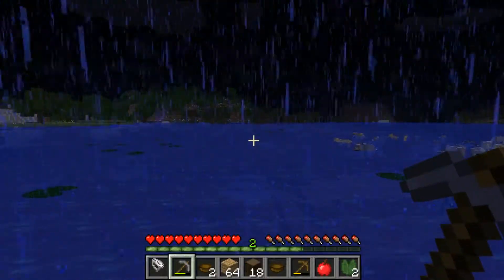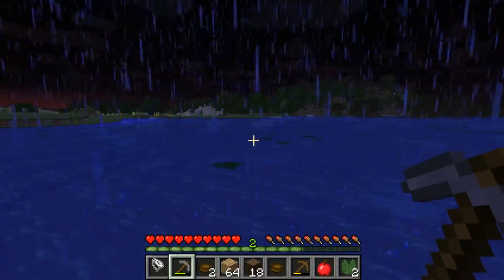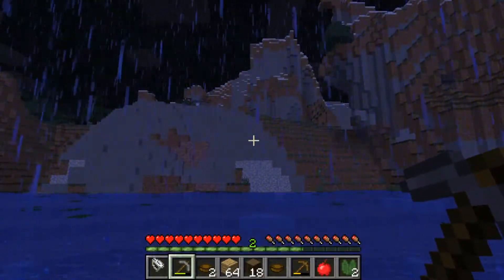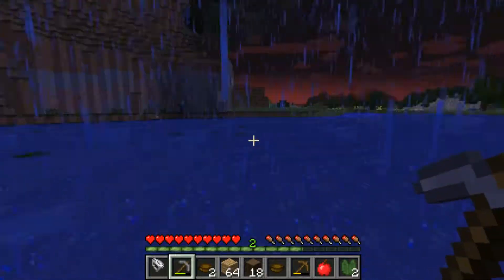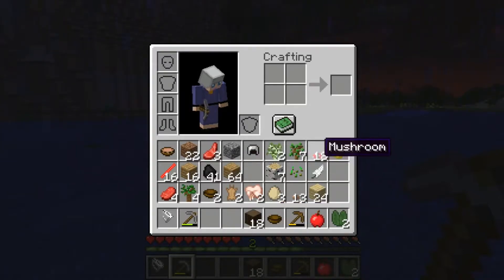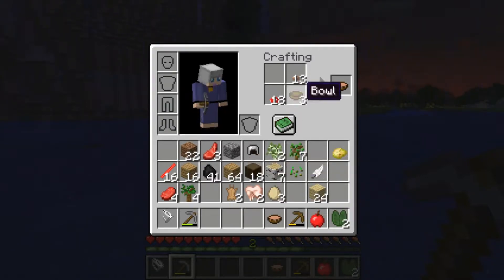Who is that over there? I believe we are now finally far enough away. I need fish but I don't have any string — hopefully we'll get something good in that temple. Rain means that the mobs will not go away so we might as well get ready. Let's make some more stew — we're definitely going to need that.